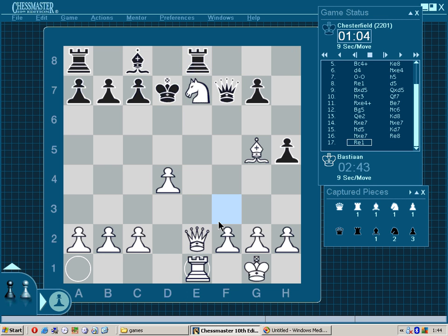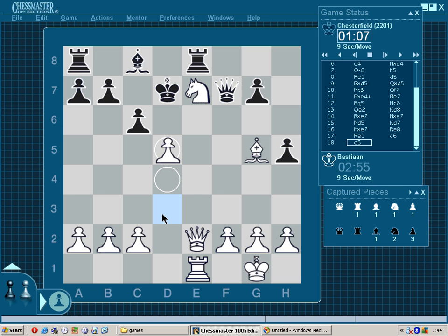Rook e8, rook e1, rook e8, c6. Black will try to escape and get some safety behind the pawn shield. So we're going to attack this pawn at once by playing pawn to d5.